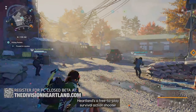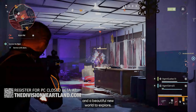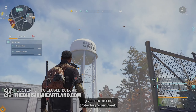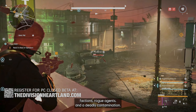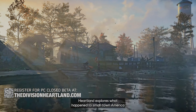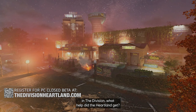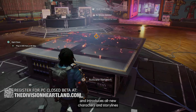Heartland is a free-to-play survival action shooter set in the Division universe, featuring streamlined survival gameplay and a beautiful new world filled with dynamic PvEvP gameplay. You play as a Division agent tasked with protecting Silver Creek, a small town in middle America — keeping it safe from enemy factions, rogue agents, and a deadly contamination. Heartland explores what happened to small-town America when the Green Poison was unleashed, and ties directly into the franchise timeline with all-new characters and storylines.